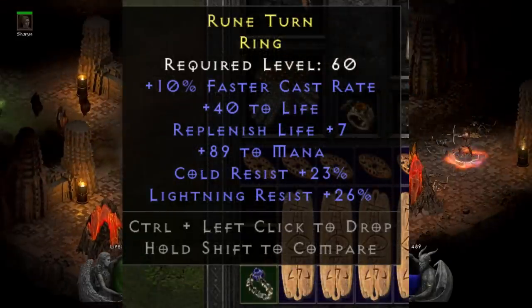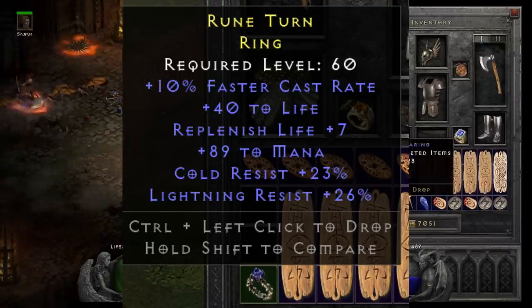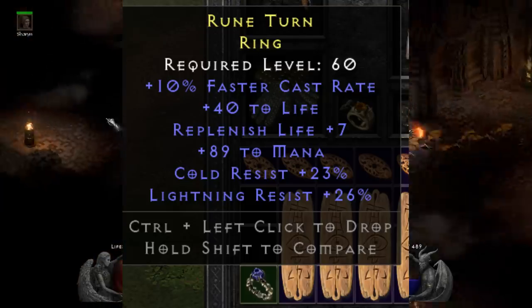Wilson submitted this six-point ring, and it's probably one of the best rings for casters that we've seen for PvP: 10% cast, 40 life, a near-perfect roll on mana, and the two most important resistances in PvP. Plus it's got replenish life to boot. A very nice six-point ring.